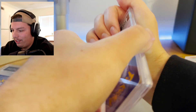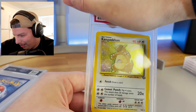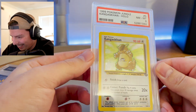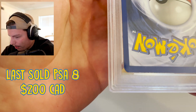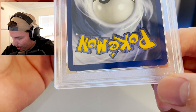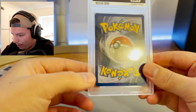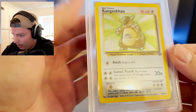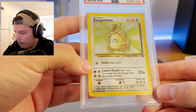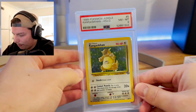Let's see what this is. Kangaskhan — you can see look at all the scratches on the holo, this is probably like a six. And we got an eight! Yeah, the card is actually in really good shape other than the scratching and a few nicks. I kind of forgot the condition a lot of these are in, but I'm really stoked on that eight. The centering looks mint like perfect, front and back. Corners look pretty good — it's just the edges and surface that dinged it, but an eight is awesome.